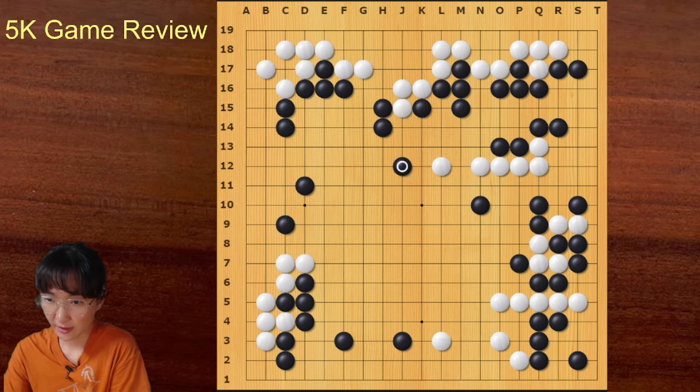Black got sente again. Black tried to cut on this side, but this would have been better — because in the game black played here, there was some connection between the two groups. Playing here is better. Anyway, black managed to cut white off — it was very good.